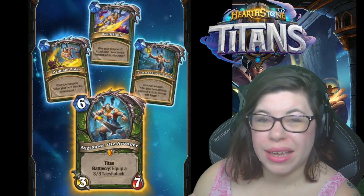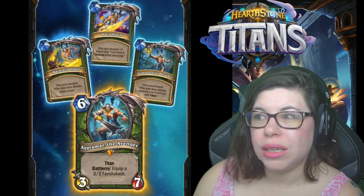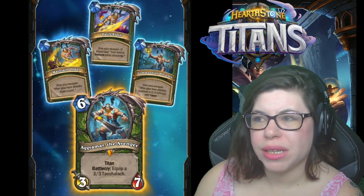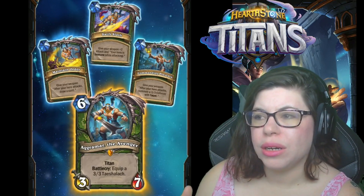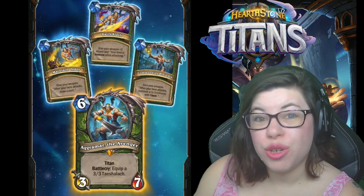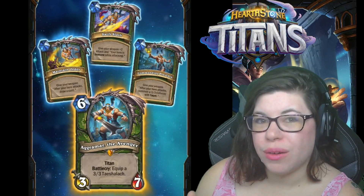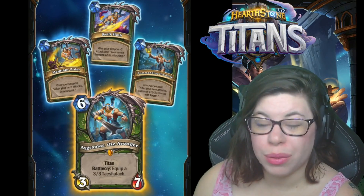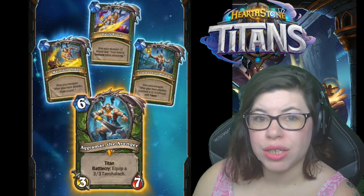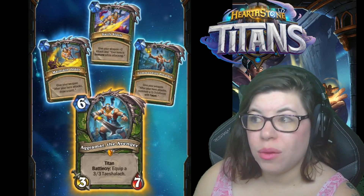Just looking at this on its own without other context, the taunt option feels like the weaker choice. What's really interesting about Titans is that you can only use each ability once per turn, and your opponent may try to kill them so you only get one or two abilities instead of all three. If you use 'after your hero attacks draw a card' on the turn you play this, that option won't be available next turn. Managing which abilities to use and when is a very interesting decision.